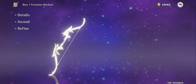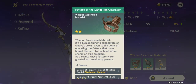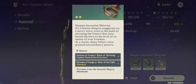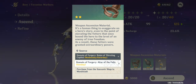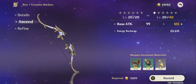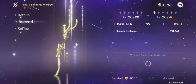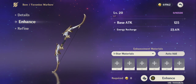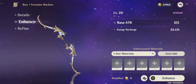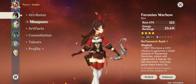After reaching a weapon's max level you need to ascend it. The ascension materials can be obtained from Domains of Forgery (a type of dungeon) or purchased from souvenir shops in Mondstadt. Ascending gives the weapon more stars and allows you to continue leveling. Level up, get a 4-star or 5-star weapon, and then ascend it.